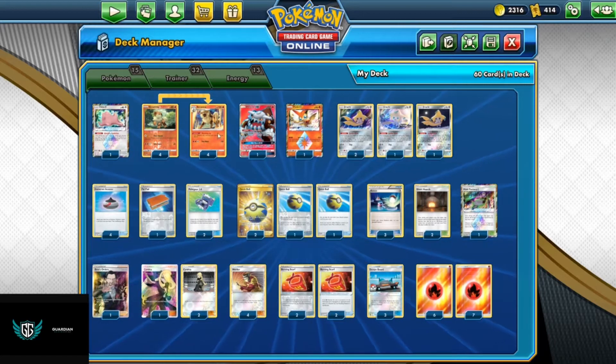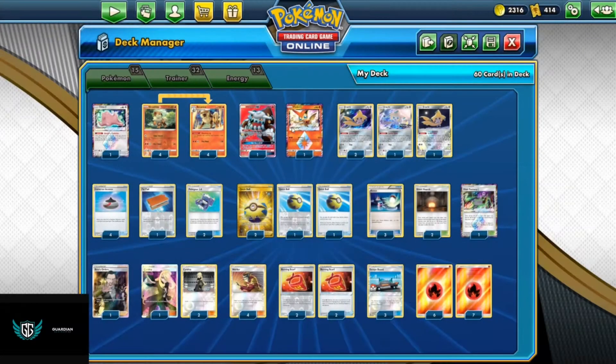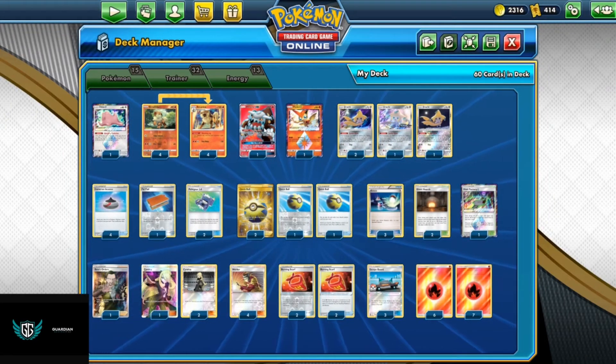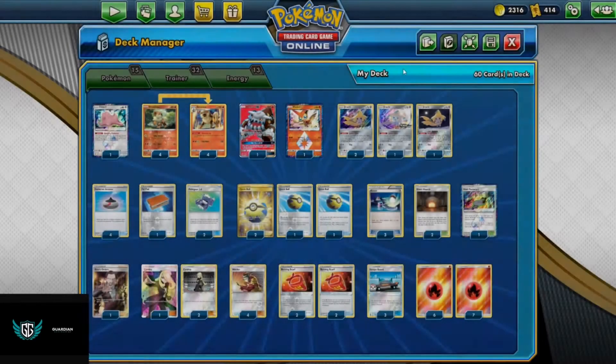So like I was saying, we're going to be testing Arc9 with the ability, and we also have a couple of different attackers. We also have Heatran GX with that Hot Burn GX attack — 50 damage times the amount of fire energy attached to this Pokémon, which is very dope.